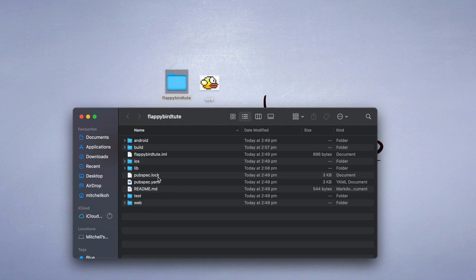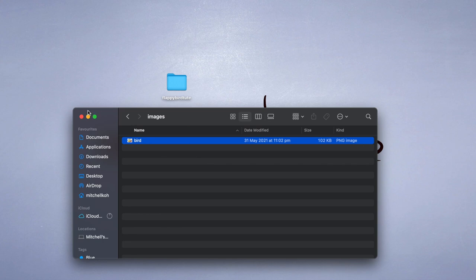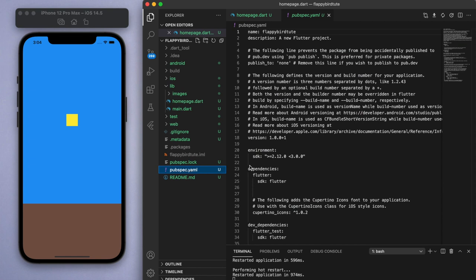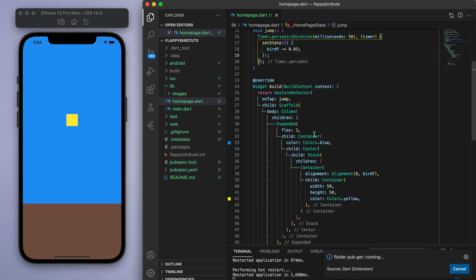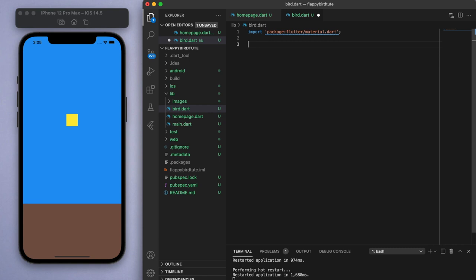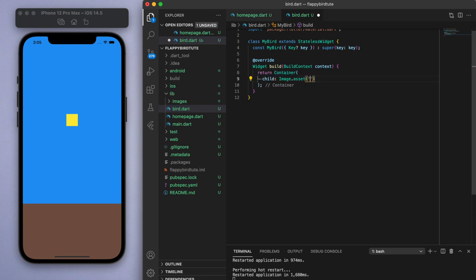Just make sure it has a transparent background. With this image, let's go into the library folder and create a new folder called images, and place the file in this folder. Once you've done that, come back to our code and make sure to tell the project that we have just imported some images. To do this, open up the pubspec.yaml file and scroll down a bit to find the assets section. We're going to import library/images/. Save that, and instead of returning the yellow box, let's return our image. So let's create a new file called bird.dart. Import the material.dart file as usual and create a stateless widget called MyBird. Inside the container, let's return the image, and let's make the size of this container to be 50 to see what it looks like.